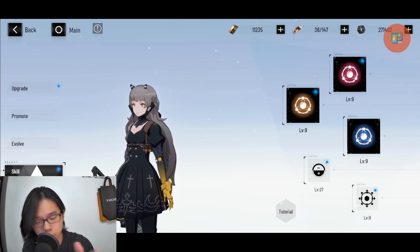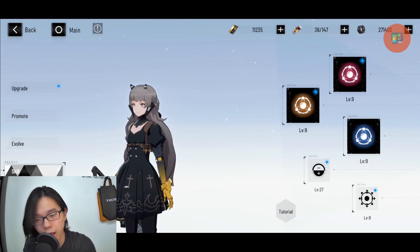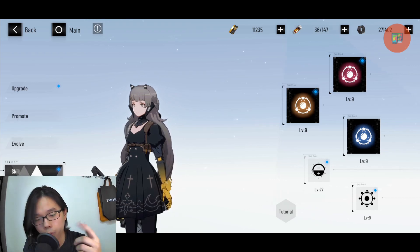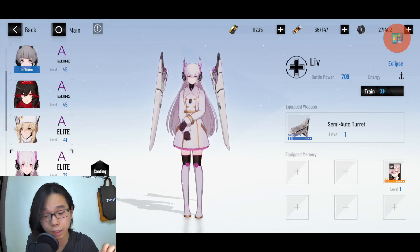All you have to do is get her to S-rank by collecting all her shards — that's all you need. Don't worry too much: she will be replaced by Rosetta in around 9 to 10 months, but by that time you'll have more than enough resources to upgrade Rosetta as well. She is really good for your physical damage team, so be sure to utilize her.